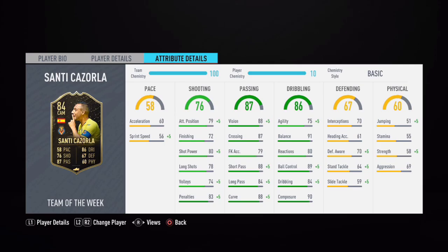Now on screen are his in-game stats — I'm going to read out 5 that stood out for me. He's got 88 vision, 88 short passing, 88 curve, 91 balance, and 89 ball control.